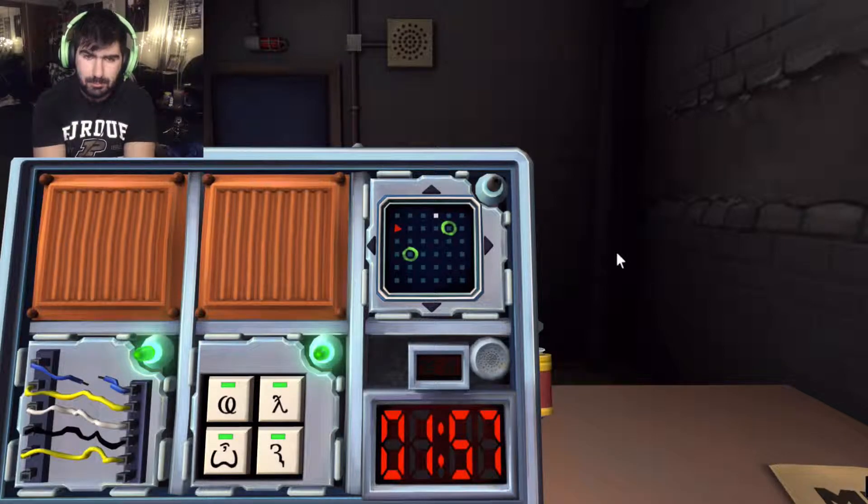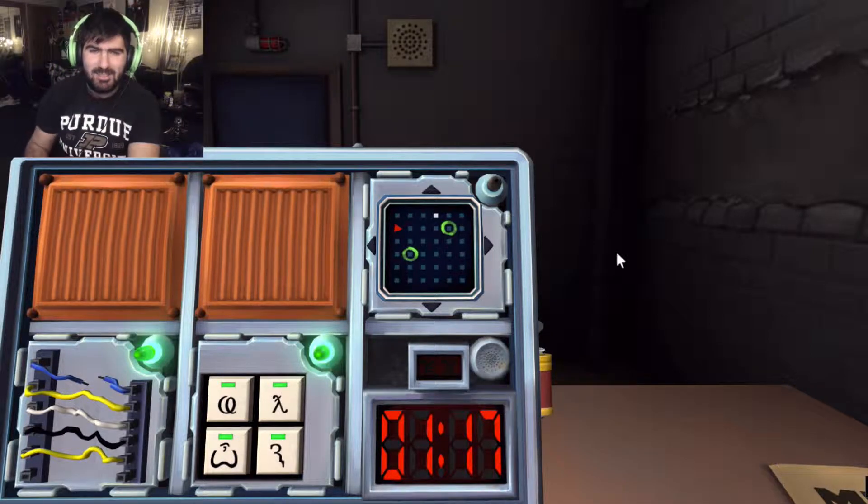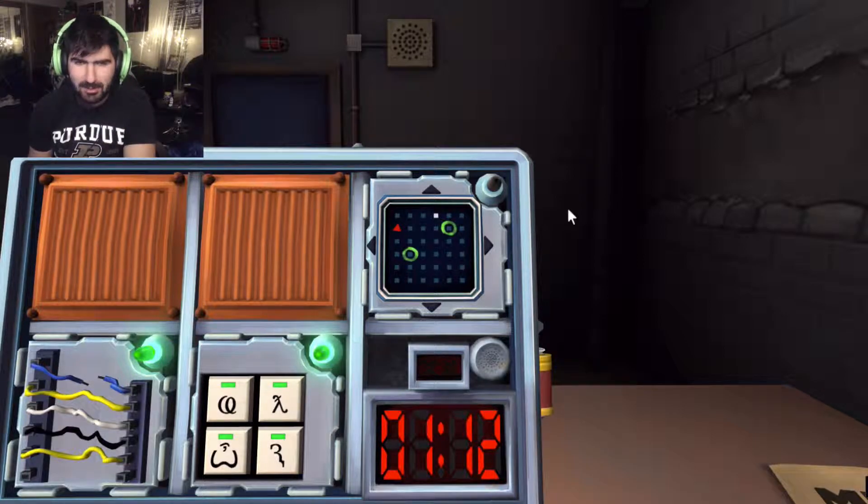I need to tell you where the circular markings are. The first one is five over, one down from the top left — so second row, five over. And the second one is in the second row, fourth down. One minute fifteen seconds left. Where is the triangle? Second down in the first row.